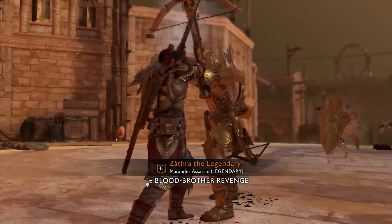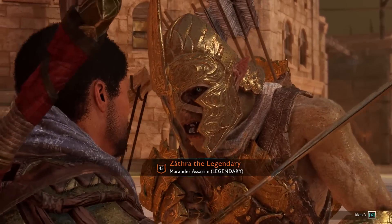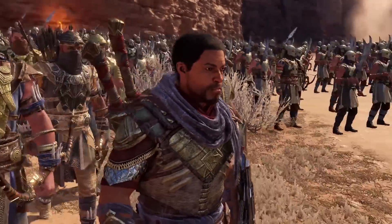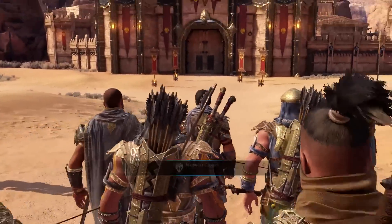Still, the absence of key elements of the Nemesis system left me wanting more meaningful encounters with enemies and allies alike. There's no revenge to be had if you're mortal, and the campaign ends before any Uruks can cheat death and harass you. Likewise, your bodyguards don't have much to say, and their randomized names and titles do little to differentiate them beyond their skills.